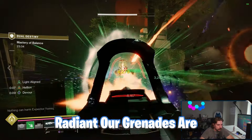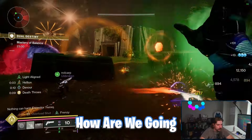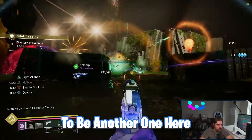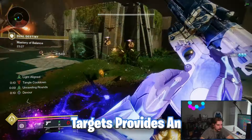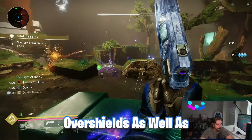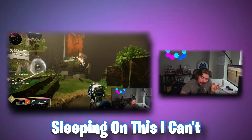When we're Amplified or Radiant, grenades recharge faster. You might wonder how we get Radiant without Dawn Chorus — the answer is Radiant Orbs. Void Hegemony is the other artifact perk: defeating weakened targets provides an overshield. If teammates are weakening targets, we get overshields and deal more damage to them.